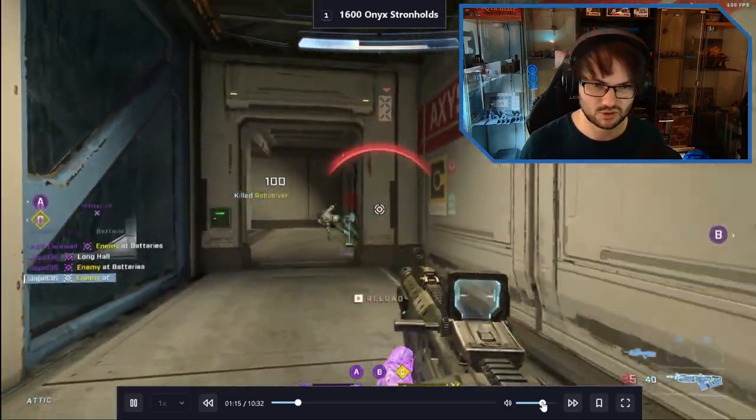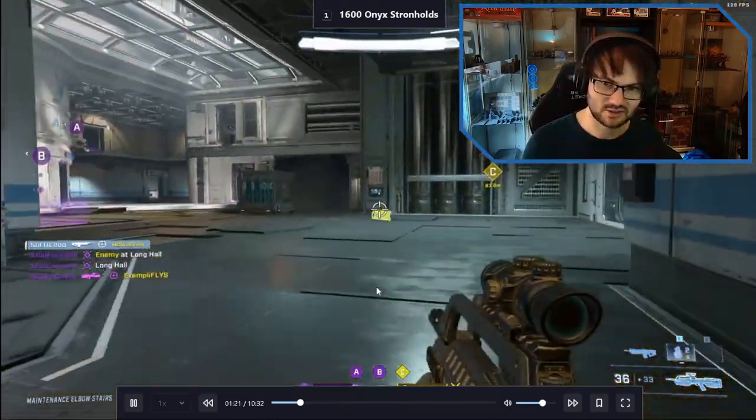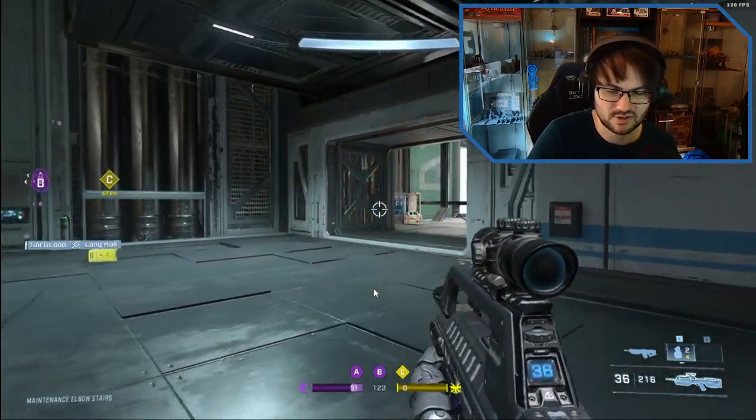You can see they hard pushed one side with two or three players, took out his teammate, then tried to push up. Luckily the player who submitted this video had a Commando and took them out. But that's how you start to break setups. We can do longer videos on that if people would like - let me know in the comments.